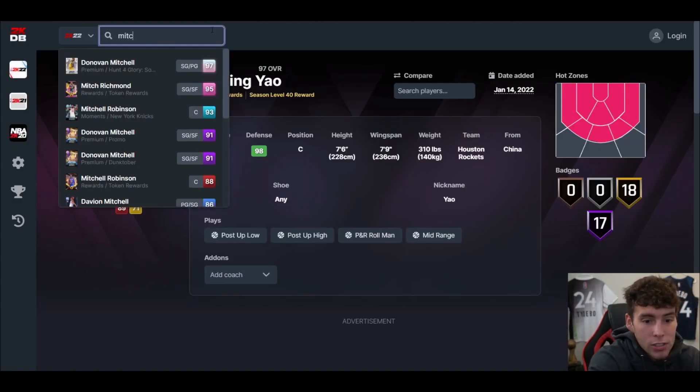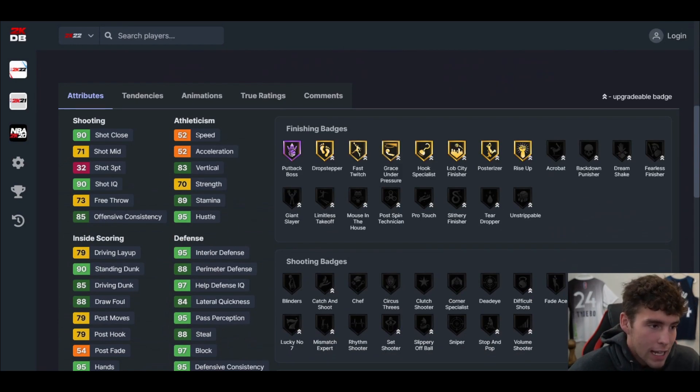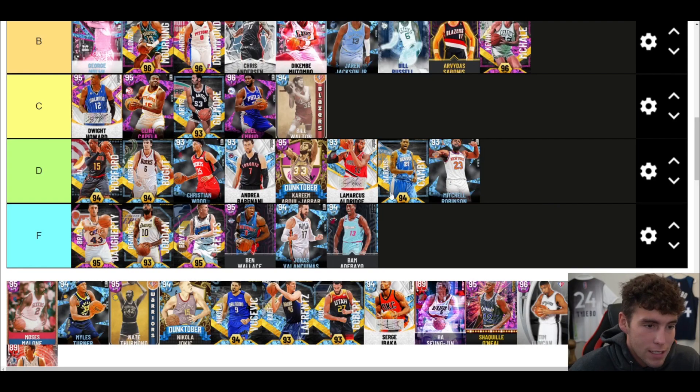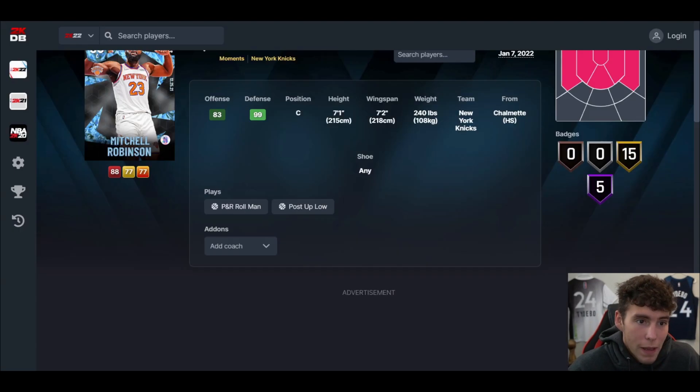Mitchell Robinson is not good. He had the potential to be absolutely elite — potential is the key word. The reason he's not is because he has 52 speed. Even if they'd given him 70 speed this card would have been solid. The 52 speed doesn't do it for me. Another D tier addition.